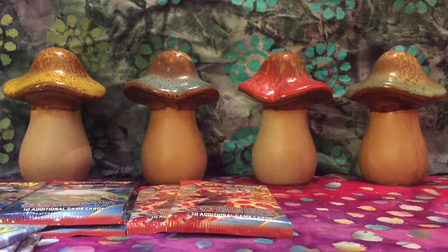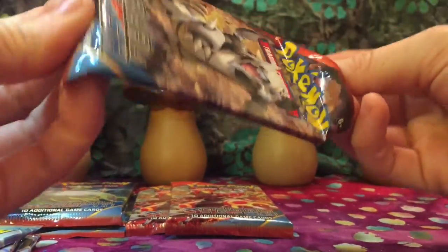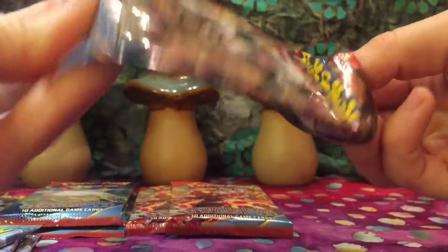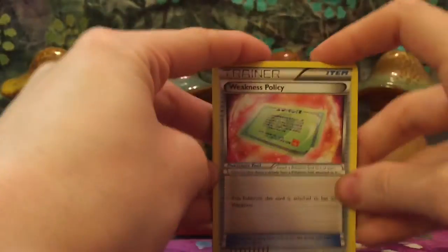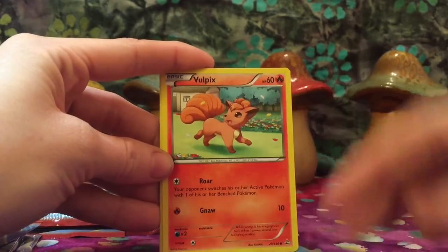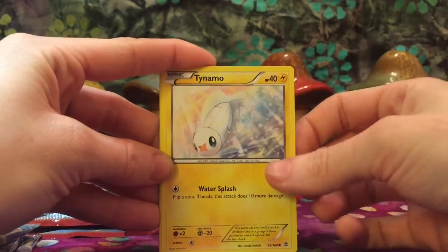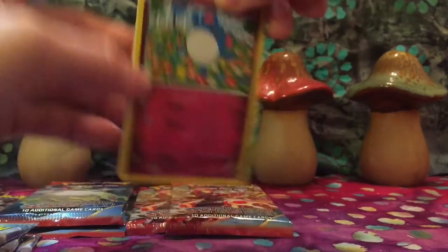I think we have six packs in, and we will double back with another Aggron. Code card, card trick. Starting it off with a Weakness Policy, Maxi's Hidden Ball Trick, Tentacool, Vulpix, Corphish, Tynamo, Weedle. Reverse Holo Meryl. Super sneaky from the back, we have Fresh Water Set, and our rare is a Nidoqueen Ancient Trait card. Nice.